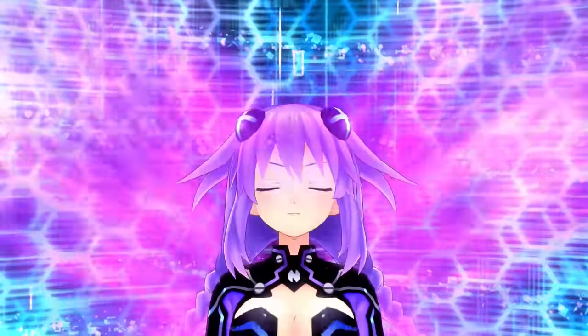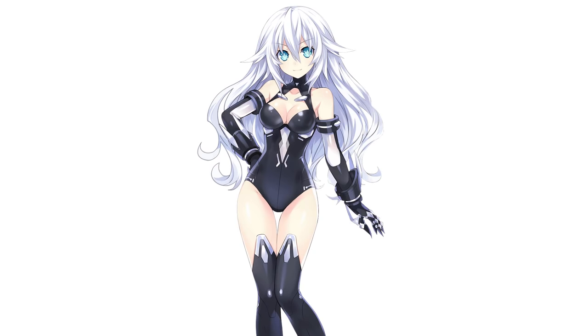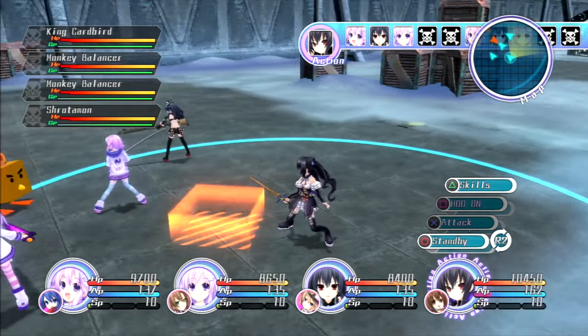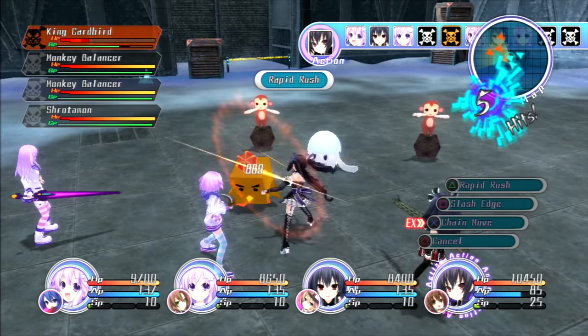These goddesses can transform into an HDD form where their appearance and character can change quite a bit. Their HDD forms have names: Neptune is Purpleheart, Noir is Blackheart, Vert is Greenheart, and Blanc is Whiteheart. The in-universe public only knows the goddesses in this form, so I like to think of their regular forms as incognito mode.